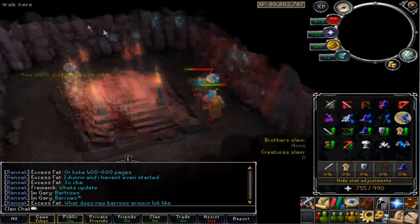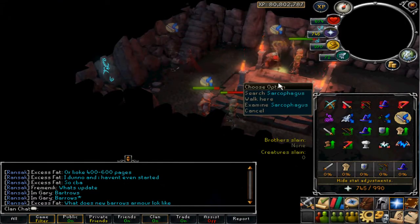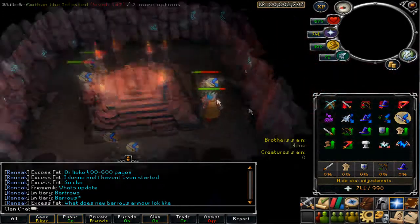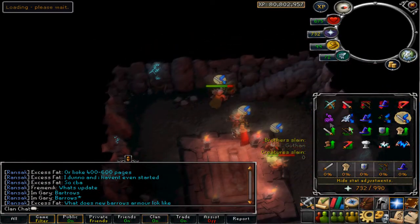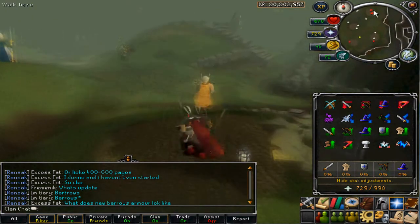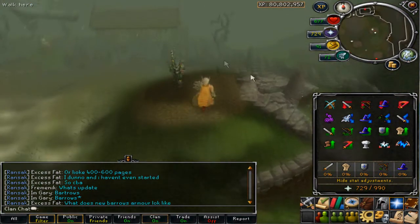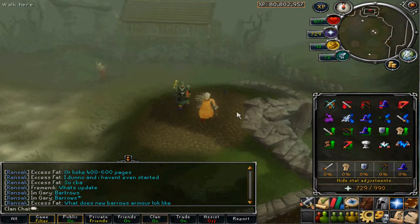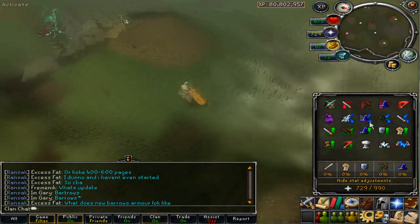The walls changed, the sarcophagus changed. And they're as easy as before, honestly. I always use too much prayer there. Let's go see Ahrim. Actually, never mind, let's go see Ahrim.